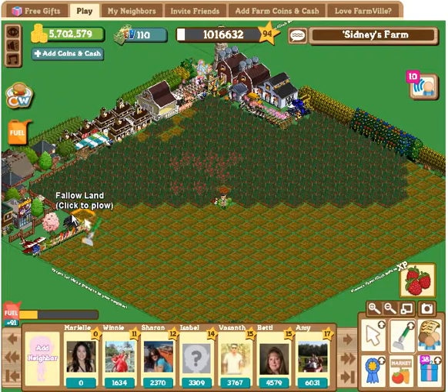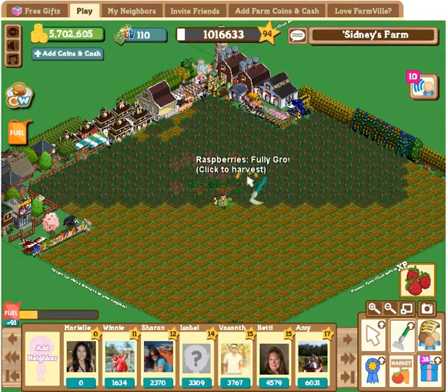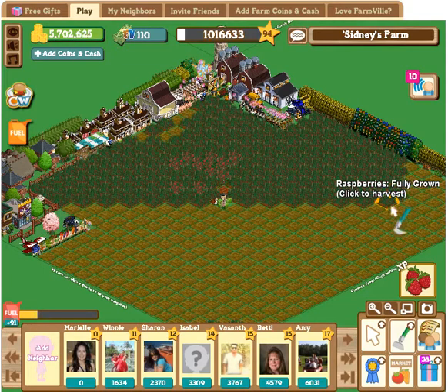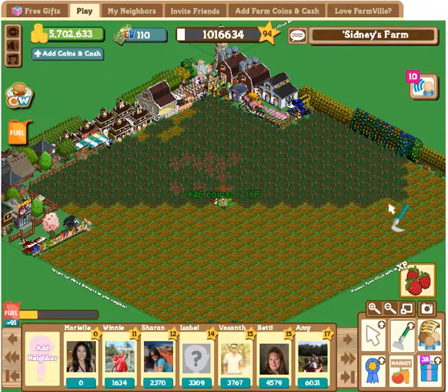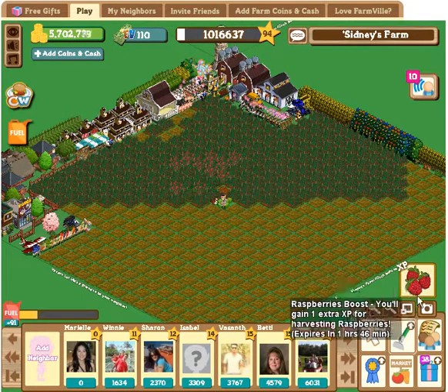Let me show you what happens here. I'm going to click here, and while harvesting I get 46 coins, 1 XP. I click again — 1 XP. Every time I harvest raspberries, I get 1 XP. And do you know why? Because this little icon here shows up.